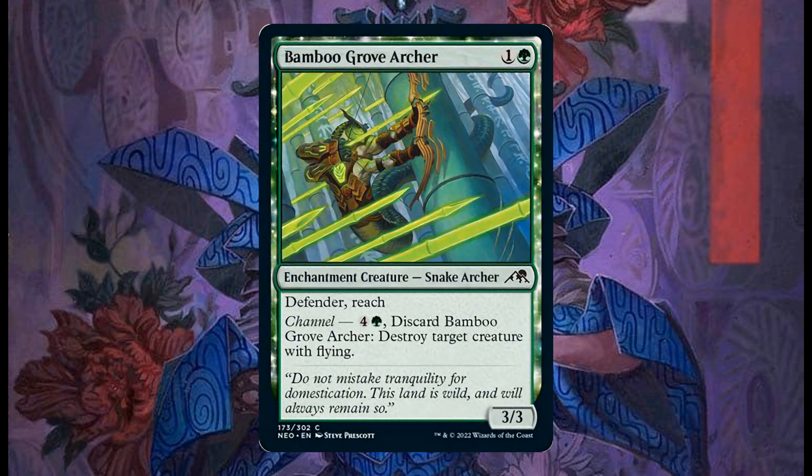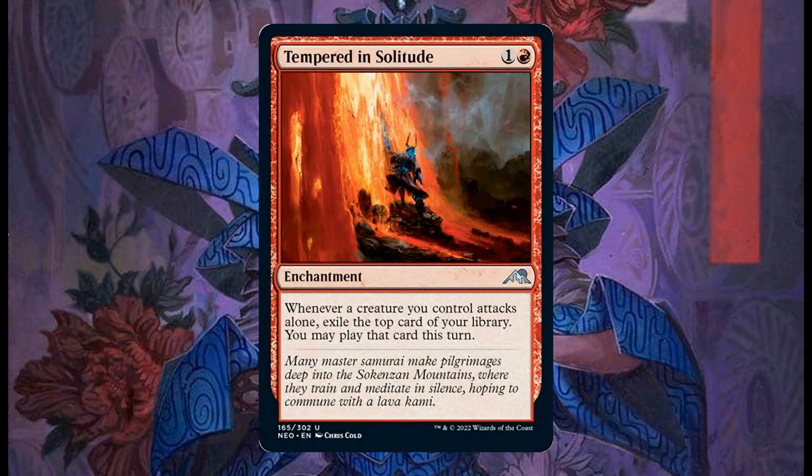Tempered in Solitude costs 1 and 1 red, it's an enchantment. Whenever a creature you control attacks alone, exile the top card of your library — you may play that card this turn. Because you can play, not cast, it means you can also play lands off the top of your library. Quite an interesting card in my opinion.